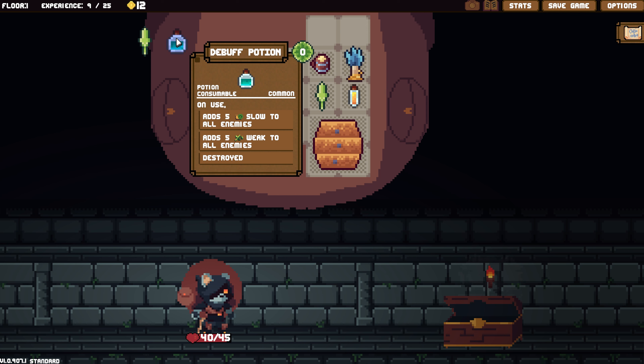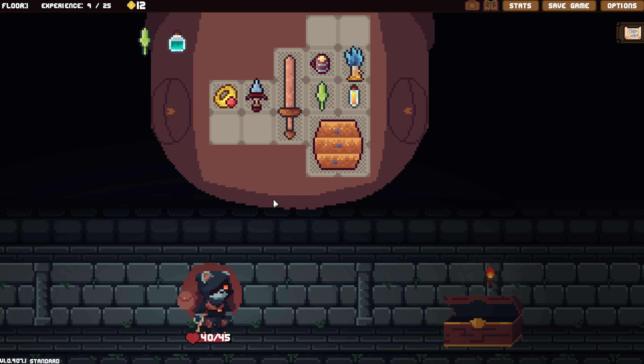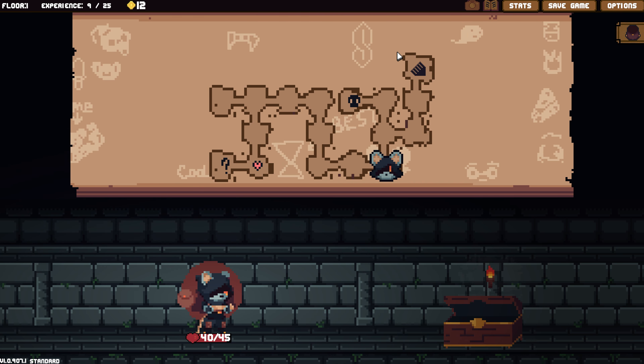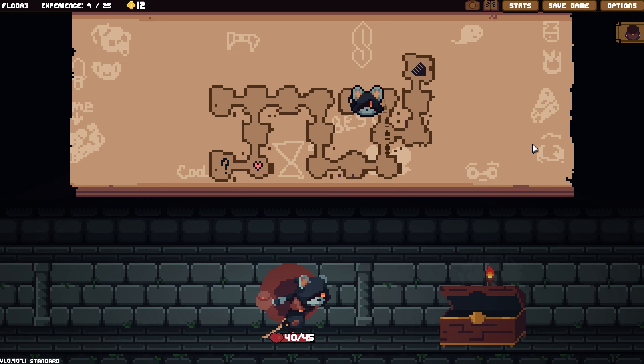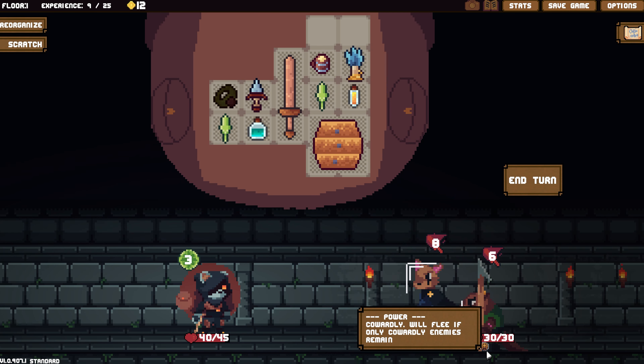Debuff Potion — adds Slow to all enemies. What does Slow do exactly? It reduces block by X when blocking. Let's go fight again and then we can heal afterwards. What are you doing? Power. Cowardly — we'll flee if only cowardly enemies remain.